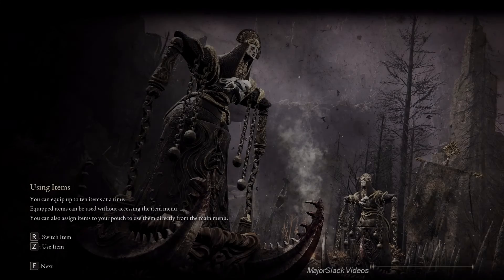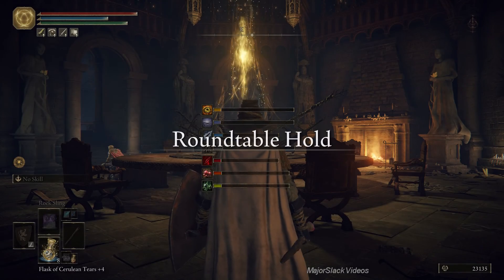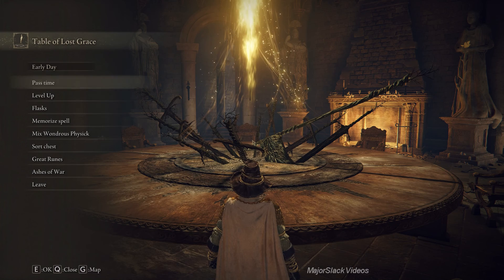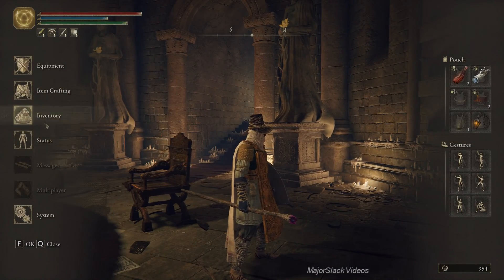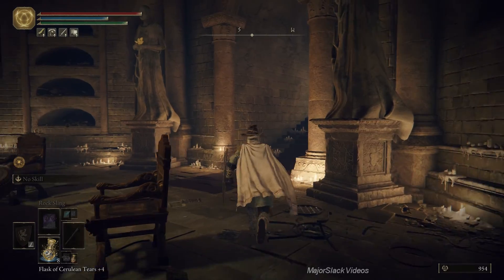To the Round Table - level me up. More points into vigor. Alright, so now our health is 951. That's acceptable. Next, we can talk to the Finger Reader.